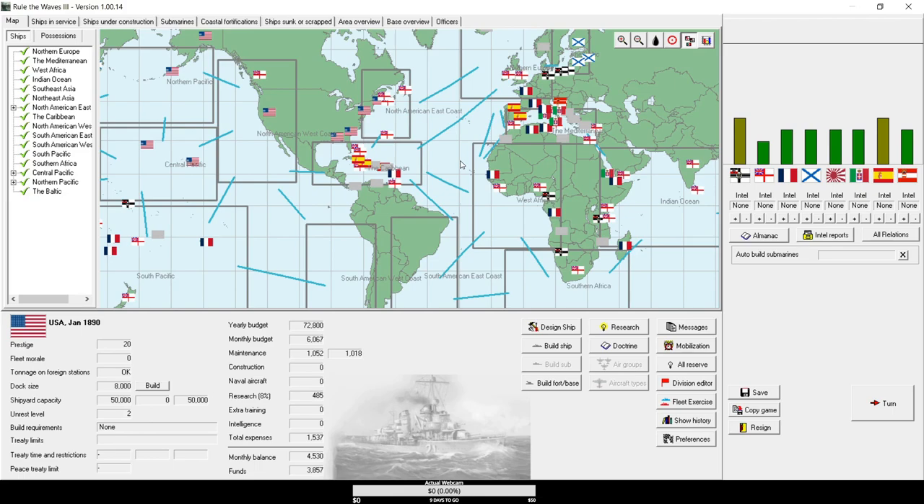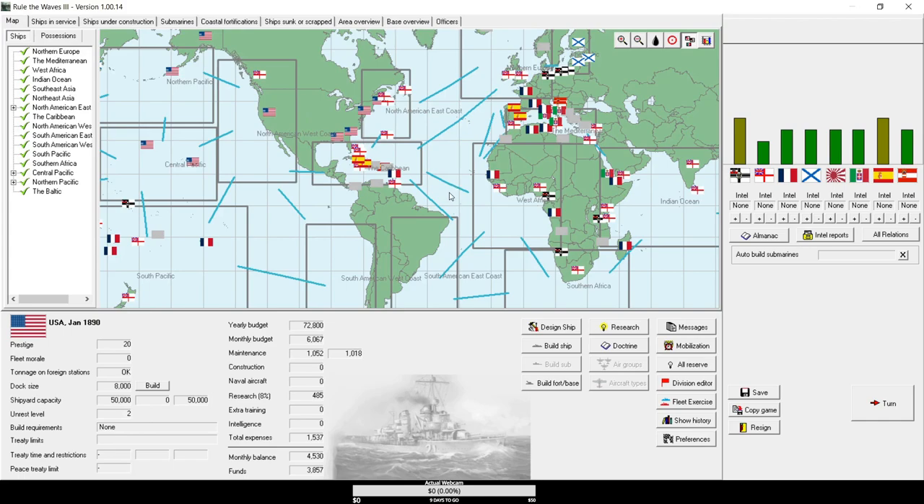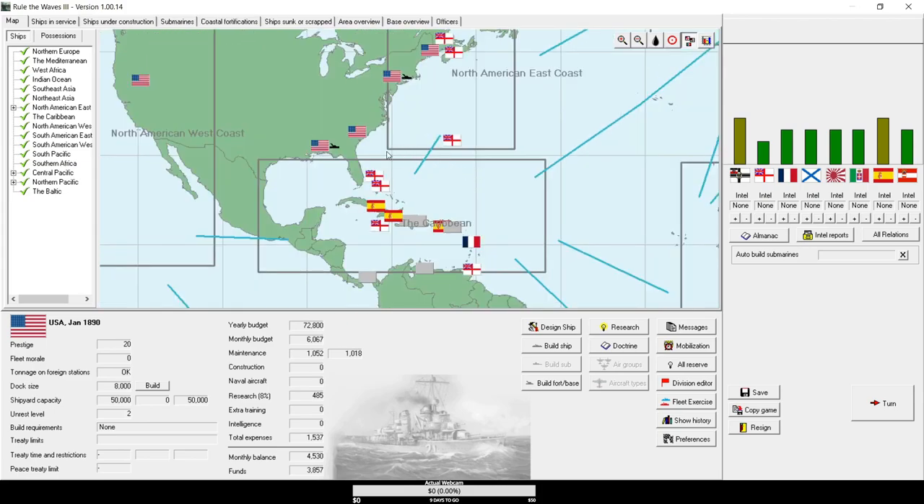On the settings screen just before booting up, you'll be given one more settings screen. Most settings, such as tech randomization and research speed, I'd suggest leaving alone for the first game. Research speed, if you lower or increase it, will cause technology to move faster or slower. The only one you might want to change is fleet sizes, which changes the entire world's budgets so everyone can build more or fewer ships. It'll get more complicated with more ships, but there's also more room for mistakes.